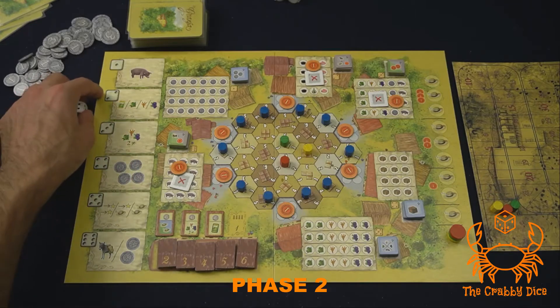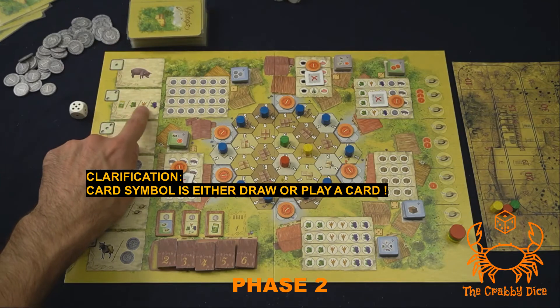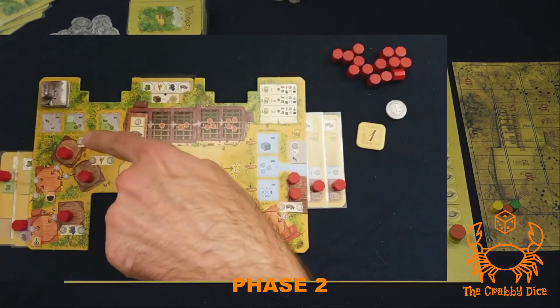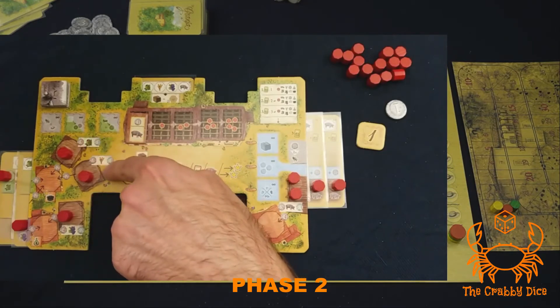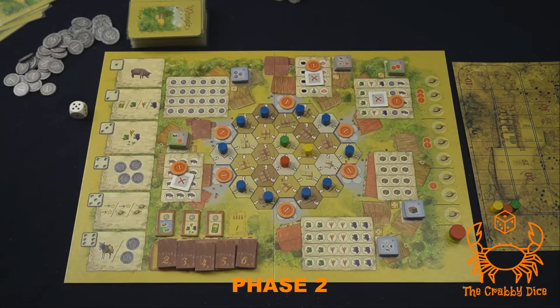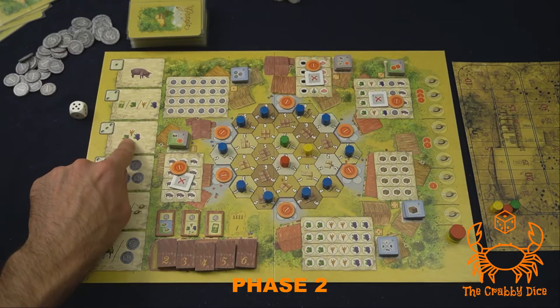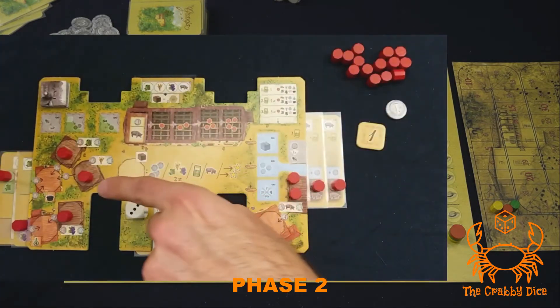If you take a number two, you're going to either take a card from the top of the deck or take any harvest good. A harvest good is placed in your den — an olive goes in the olive den space, a wheat goes in the wheat space, and a grape goes in the grape space. For number three, you'll take two unique harvest goods — two that are not the same — placing them in your den spots.